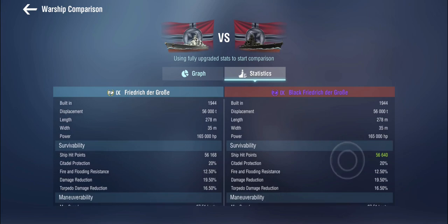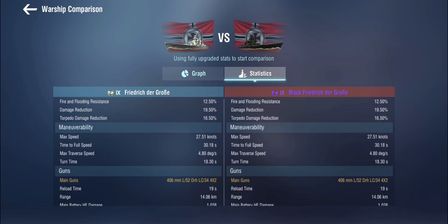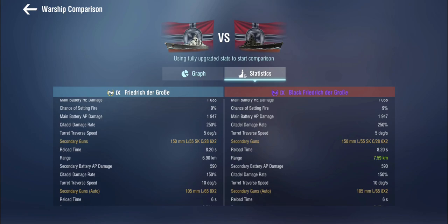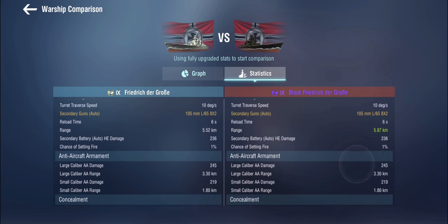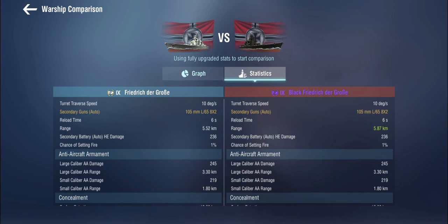The black version gets a marginally larger amount of hit points — it's not much, it's not going to make a difference. Maneuverability is the same. Main guns are the same. The 150mm main secondaries get a range buff, which is welcome, and so do the 105mm auto-secondaries. So she is a bit longer range on the secondaries. The AA is the same, with the difference that you get a 75% buff when you spin up the defensive AA.